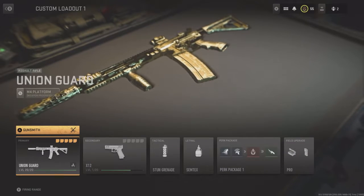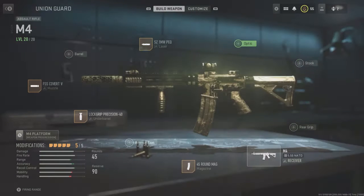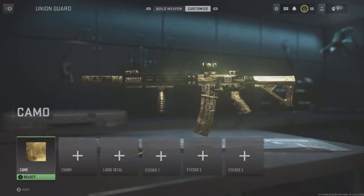Here on the M4, this is what I recommend running and what I've been running. It's actually just the Union Guard with the barrel took off and the 45-round mag equipped. But if you complete the campaign all the way through, you unlock this gun automatically with all the attachments and everything, which is pretty nice.